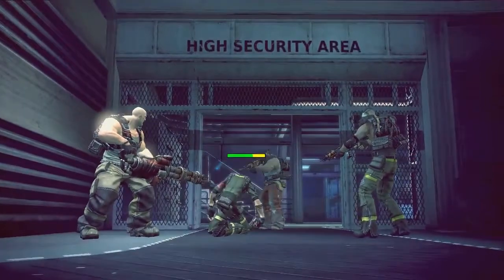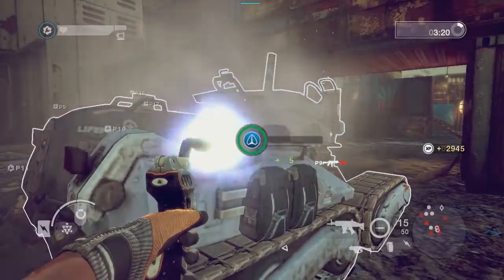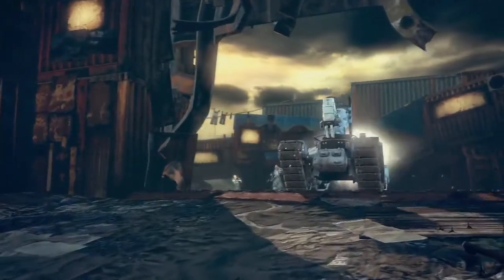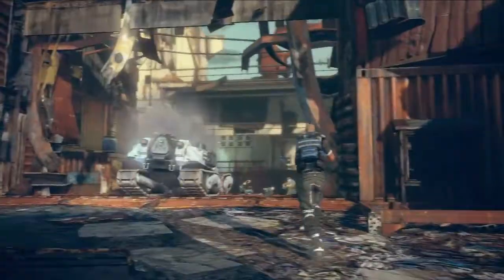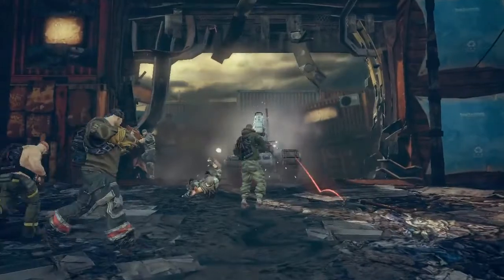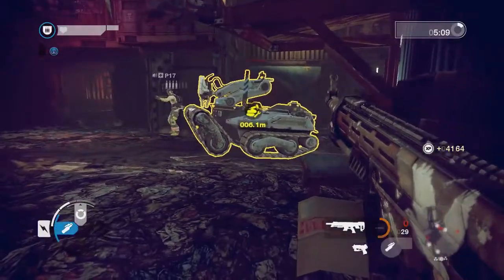Medics must revive human escort targets before they can buff their health. Defusal bots can only be repaired by engineers. Defenders can interrupt an escort by defeating enemies in the area, or directly assaulting the target. Once the target is incapacitated, defenders will be guided to guard the area against the enemy. Incapacitated escort targets cannot be destroyed.